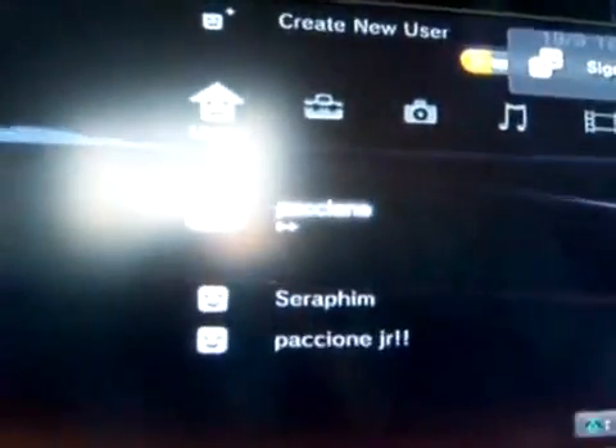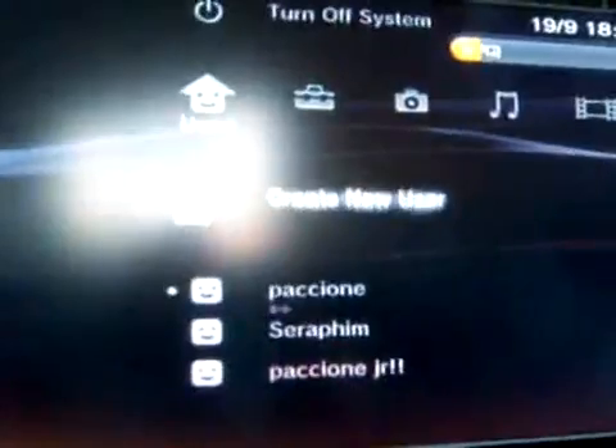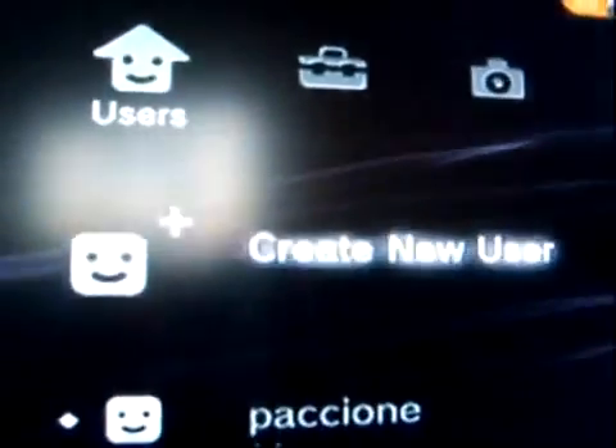You need to scroll over to your left, right over until you get back to your account users. Then you need to create a new user. In there you'd put in Agent Mom the way you had it before, then click OK — and that's fine.